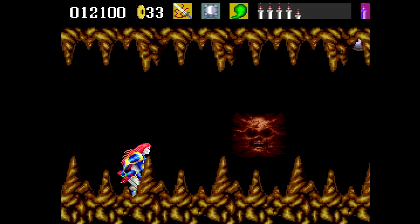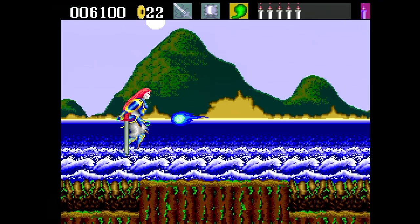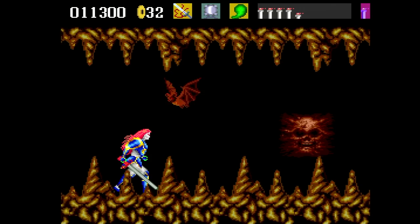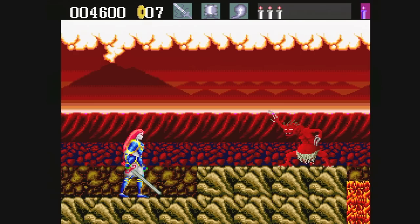The sword takes a bit of getting used to with its stiff motions, but once you get the feel for it, you won't have many issues. The difficulty level is up there, mainly because they throw a lot at you, but once you start to learn the level, it gets easier. You can also collect weapon power-ups like a projectile or a stronger sword slash, but these run out quickly. It would have been nice if they just lasted a little bit longer. With good artwork, lots of parallax scrolling, and a worthy soundtrack, Samurai Ghost is a nice game for your collection.